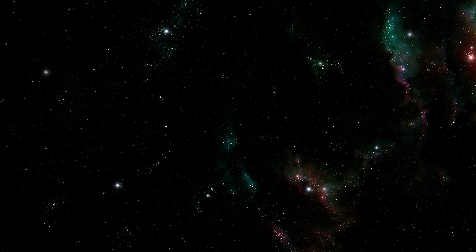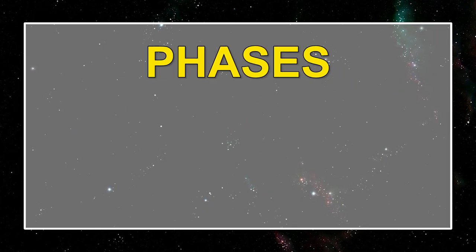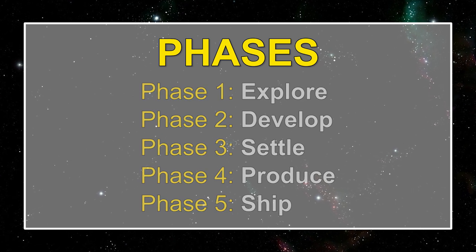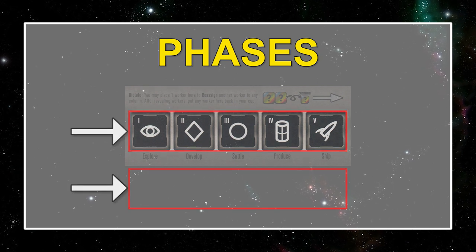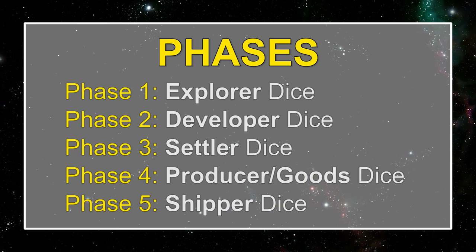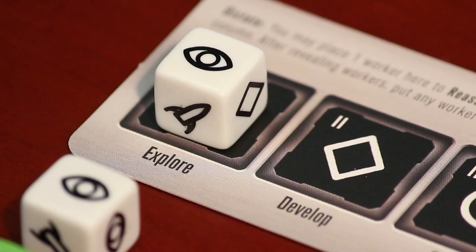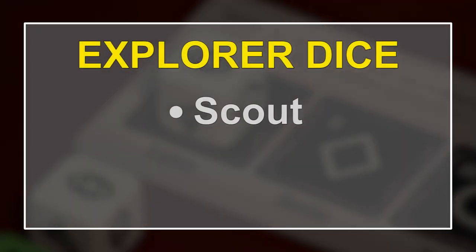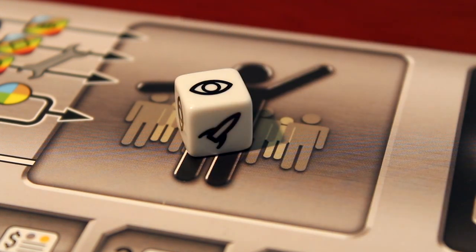After all dice setups have been revealed and workers return to their owners' dice cups comes the Phases step. There are five phases and they are ordered numerically. All players will play phases that still have worker dice located either on or below their phase strip. These remaining worker dice will have a new name according to the phase they were placed in. For the first phase, explore, a player will have two choices for each of their explorer dice: these explorers can either scout for a new tile or stock to gain credits.